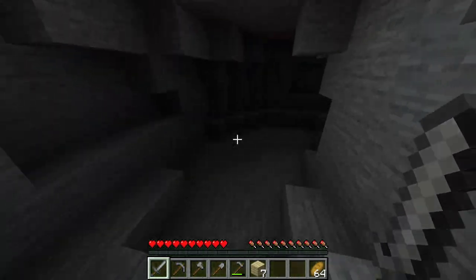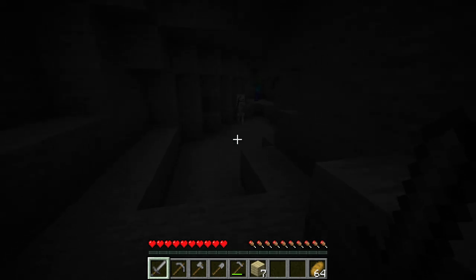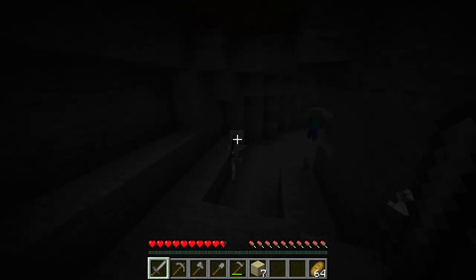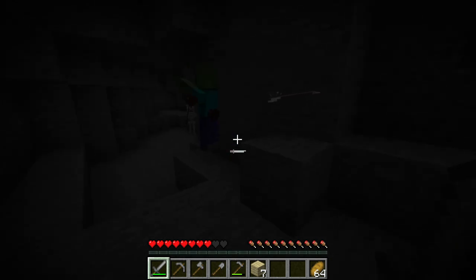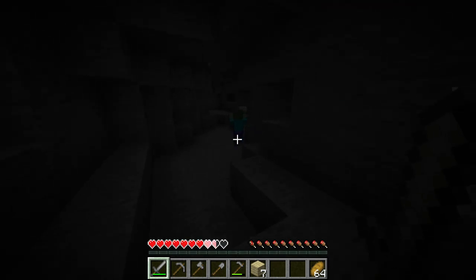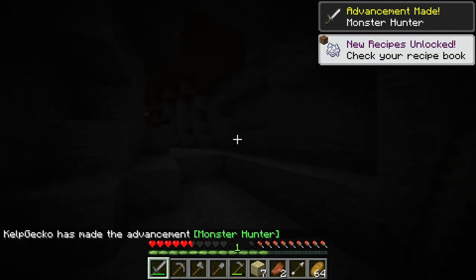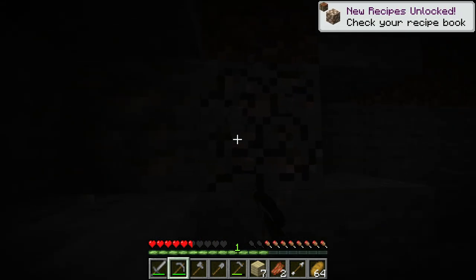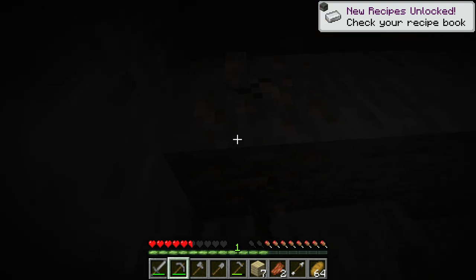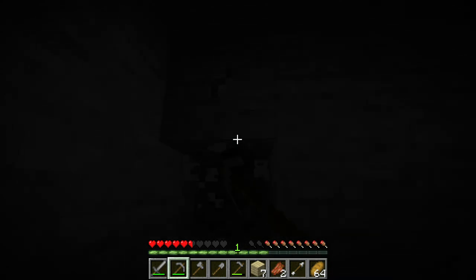Oh, it's dark in here. Please, I don't want any trouble. I can see some iron there, but that is a skeleton — and a zombie too. I'll let the skeleton shoot the zombie. I did see a bit of iron here, so we'll grab this, but it does look like this is a bit of a dead end, so we probably won't be staying here for very long. There's also a little bit of coal here, which we will need.